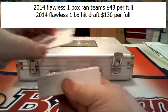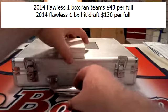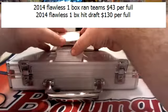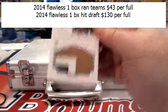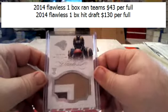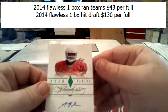Empty. Empty. All right, here we go. First card of the break — Trey Mason, three of 25, three-color patch rookie. Trey Mason for the Rams. Nice, three of five.